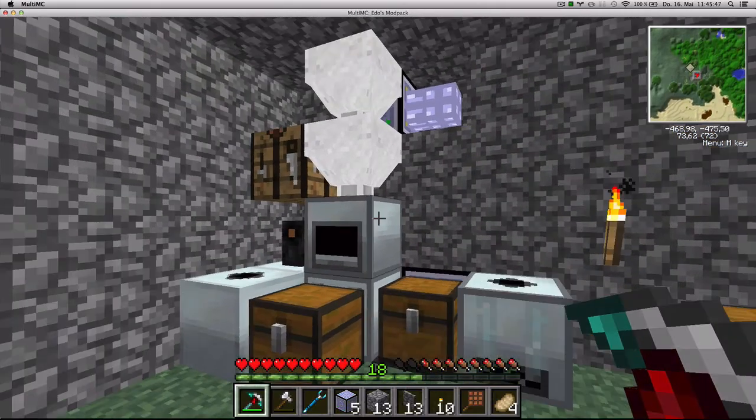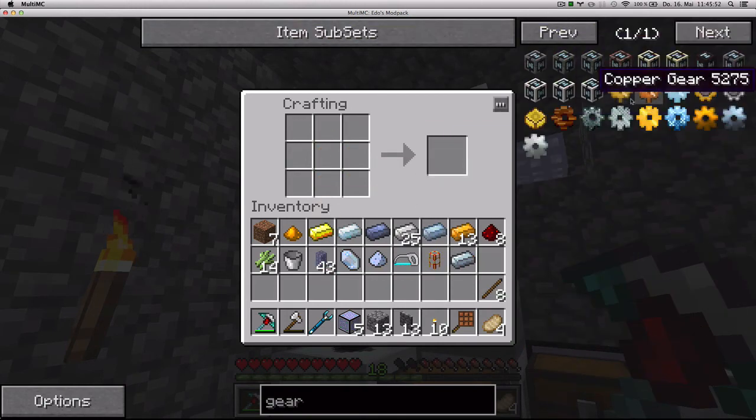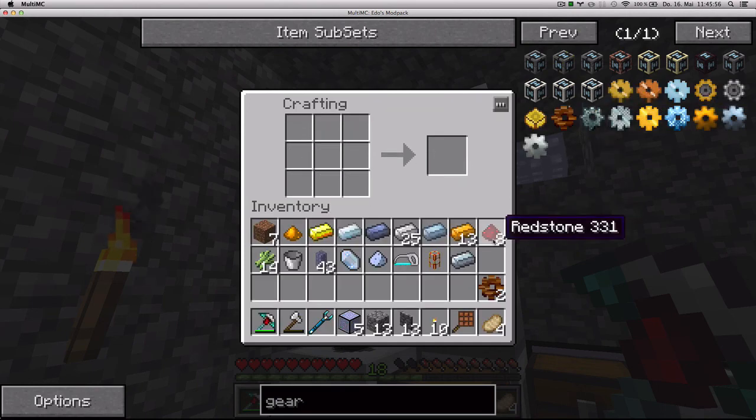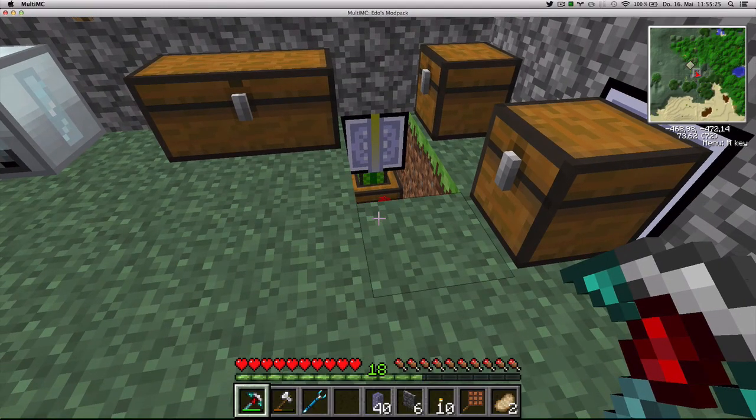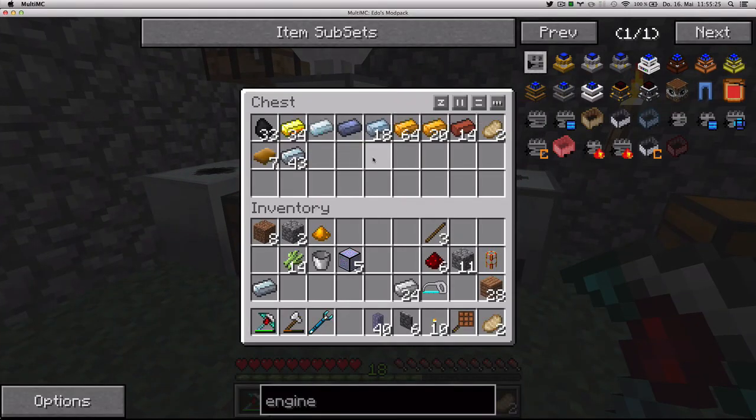Four of these to make two gears, and I need a piston. I'll be back when I've got it ready. So I made a redstone engine, and it doesn't seem to be helping much with moving items. So I think I'm gonna upgrade and use a sterling engine instead. Let's build one of those.